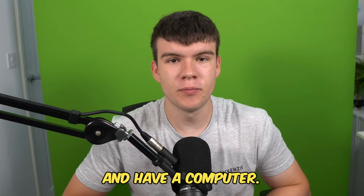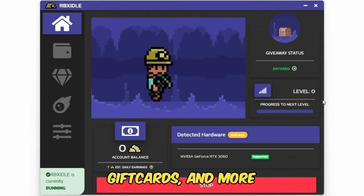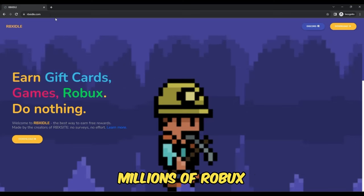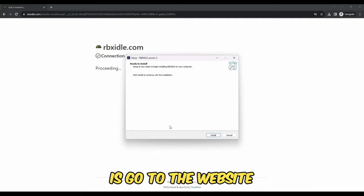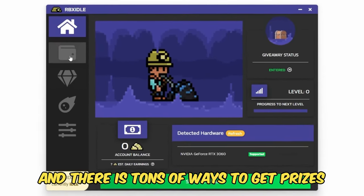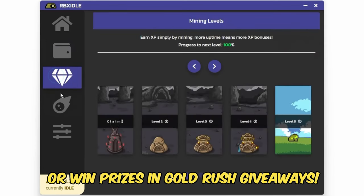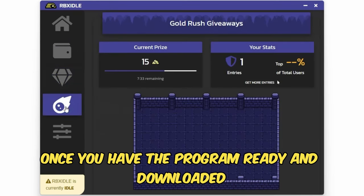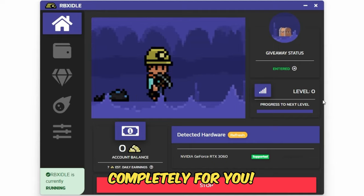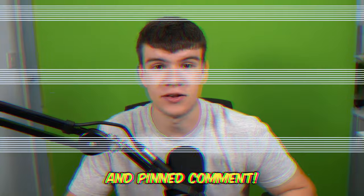But if you are ever in need of Robux and have a computer, go ahead and check out RBX Idol. This program allows you to earn Robux, gift cards, and more with simply a computer. This program has over 100,000 downloads and has already given out millions of Robux to a lot of players. All you have to do is go to the website and click on the download button, or you can follow how I'm doing it on screen. You can earn with any computer and there are tons of ways to get prizes such as Robux, gift cards, Steam, Discord Nitro. You can level up for rewards or win prizes in Gold Rush giveaways. Once you have the program ready and downloaded, click on start earning and this will make your computer do the work completely for you. Head to rbxaddle.com or click on the link down below in the description and in the comments.